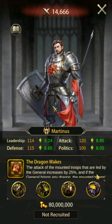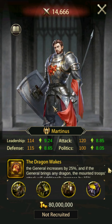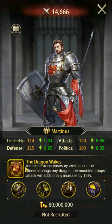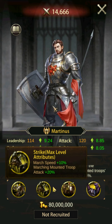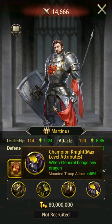Martinez is a rock solid choice for a mounted troop general. His skill The Dragon Wakes increases mounted troop attack by 25% and by another 15% if a dragon is equipped. Like Minamoto, Martinez may be slightly weaker offensively than some of the other end game mounted troop generals, but he has the versatility that others do not. The question is whether you will sacrifice a very slight offensive buff for that boost in versatility.